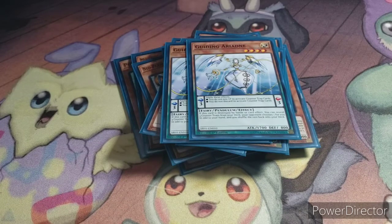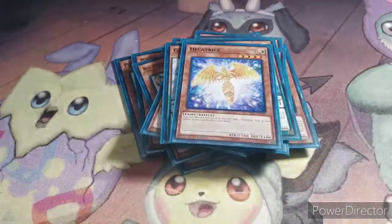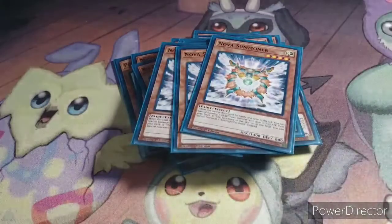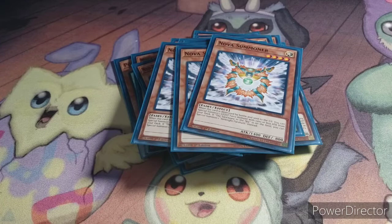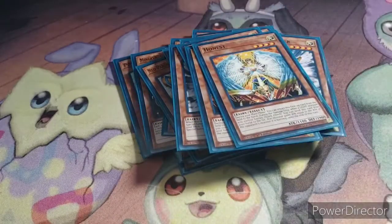I got two Layard the Liberator to try and bring banished cards back. I got two Guiding Ariadne — mostly just put one in the Pendulum Zone so I don't have to pay life points or discard cards for Counter Traps while it's in the Pendulum Zone. I figured that would be useful. I got one Hecatrice to search out Valhalla. I got three Nova Summoners, because when it's destroyed by battle, I can Special Summon a Fairy Monster with 1500 or less attack, or if the Sanctuary in the Sky is on the field I can Special Summon one Airknight Parshath instead. Then I got three Honest for that early-game hand trap.